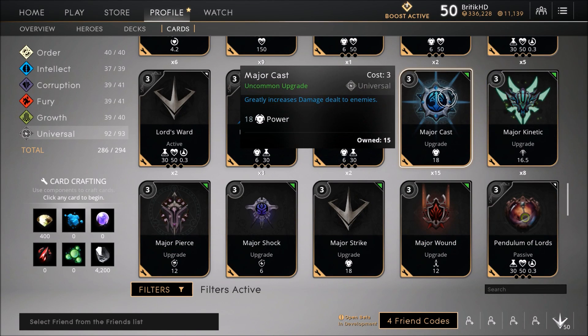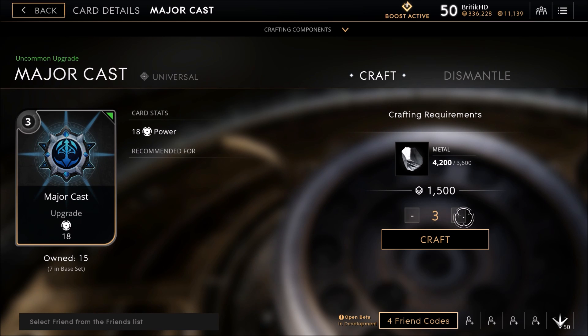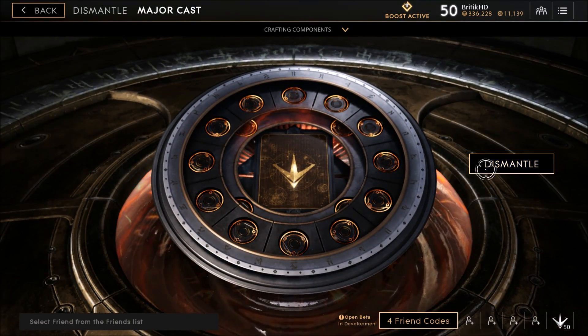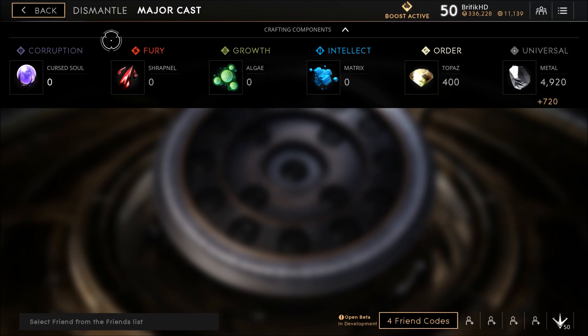We have a lot of Major Casts — I'm going to dismantle three. There are seven in the base set, so you can dismantle a max of eight since seven are given to you at the start. We're only going to dismantle three because that's exactly how much we need in order to get our Lazarus Blade. So we're going to go ahead and dismantle that. Now we have that much Metal.